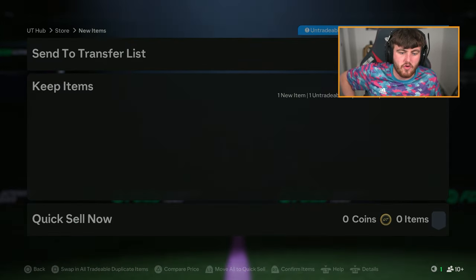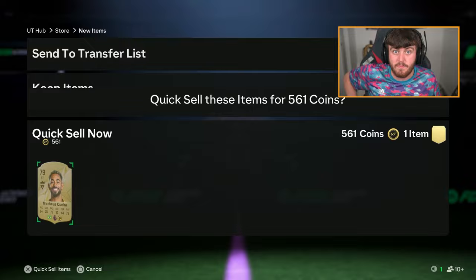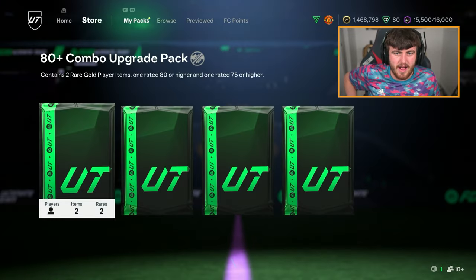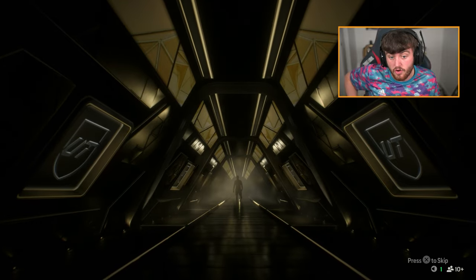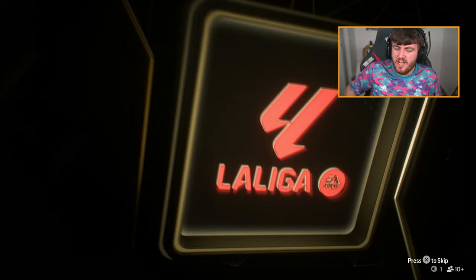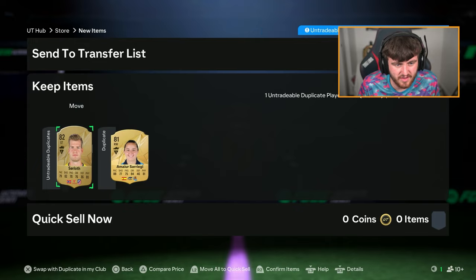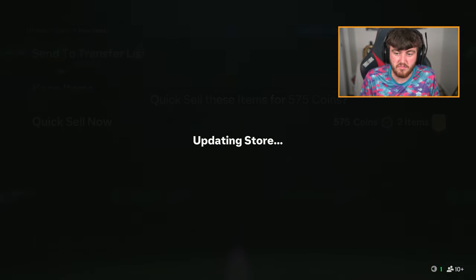I don't expect a huge amount from these. We do still have Road to the Knockouts in packs, even though they feel impossible to pack. We've obviously got the Team of the Week in packs as well, so there are things to pack. Haaland! Let's go! We got Haaland! Yes! Sorloth. We get ourselves Sorloth — I'm discarding both of them. I don't even care.